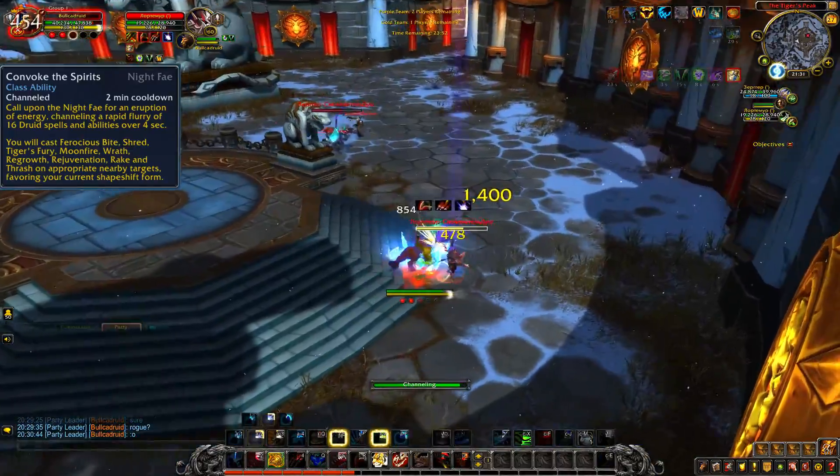When it comes to surviving or chasing down enemies, you have a ton of utility. You have Dash, which increases your speed by 60% while in cat form, as well as Stampeding Roar, which does the same for you and all nearby allies and shares a different cooldown. Swapping in and out of forms gets you out of roots like Frost Nova and other abilities that stop your movement. Soul Shape, which is a Night Fae ability, allows you to pretty much blink away to chase an enemy down or escape when needed.